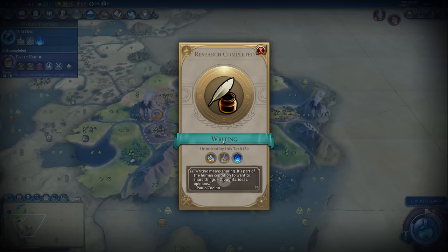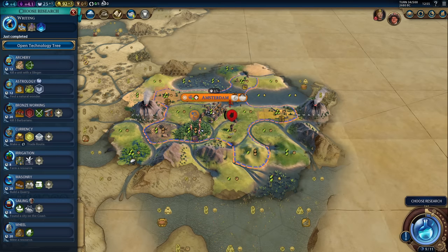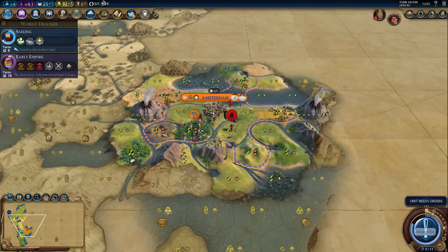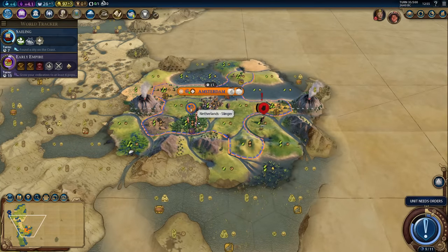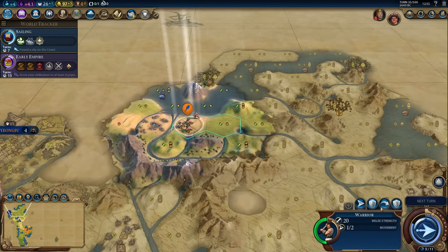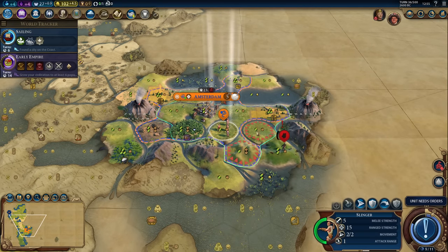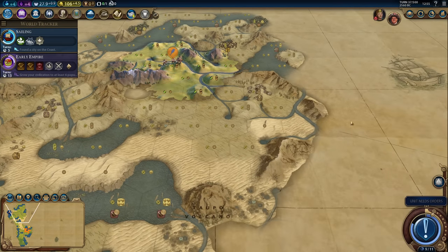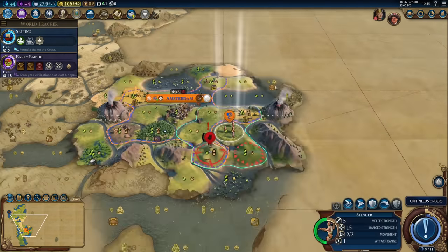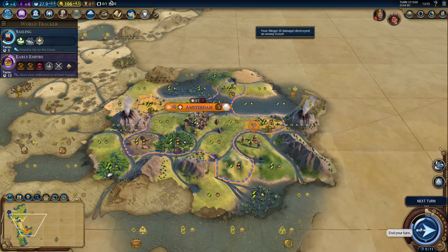Come on, don't make it hard — now he'll be boxed in because there are mountains to the east, so he's not going anywhere. Let's get sailing now, because we want to improve the coastal resources and get our fishing boats. He can't go any further than this — he's as good as dead now. Let's start heading back with the warrior. Here's the archery boost — we got that secured.